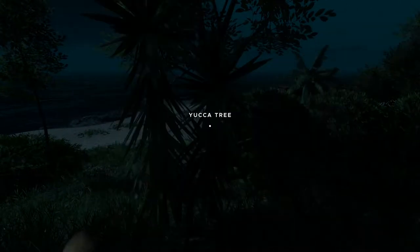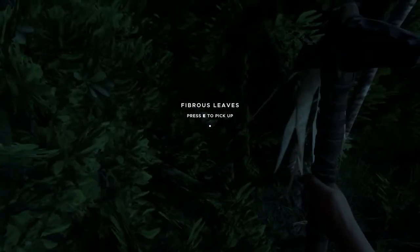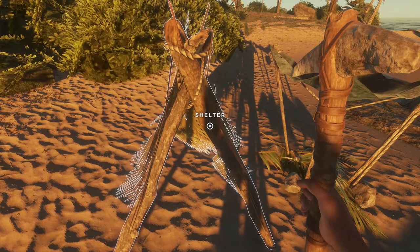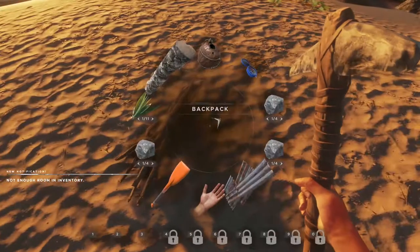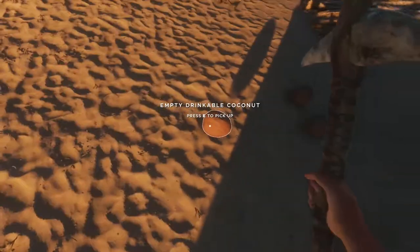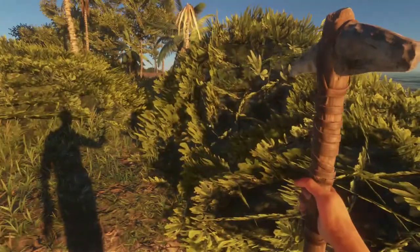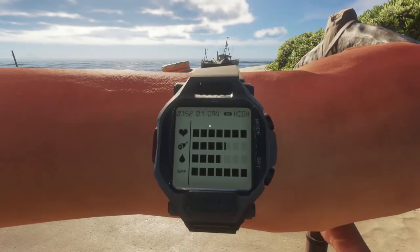These plants keep growing so I'm just going to keep taking the leaves every time I come back. I think I'll eat this and have a quick sleep in the bed — let's see what time we're on. We're doing good. We'll grab the log as well — there's actually space in here. Let's put the log in there, take the kindling, and fill up on fibrous leaves while we're here.